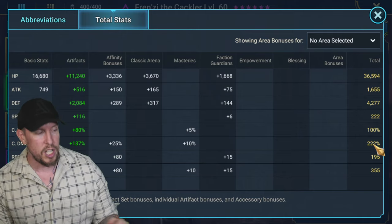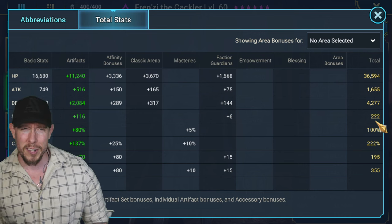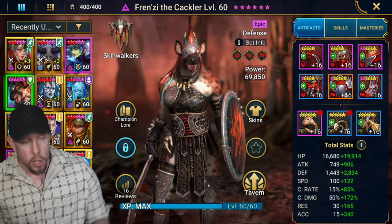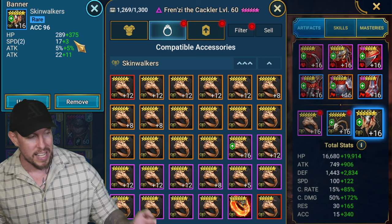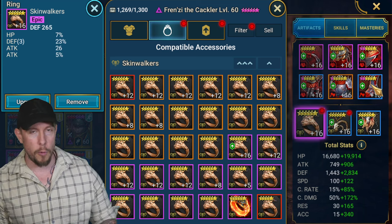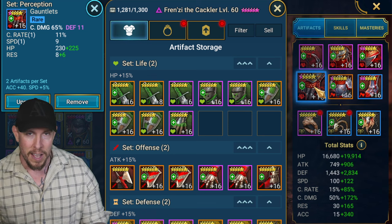There's a lot of twos going around here — maybe I should play the lottery. Either way, we have a decent amount of defense. We did choose to still hold on to a lot of accuracy. We could min-max the damage further by putting a lethal savage set on her, as well as defense on the banner, but I chose to keep the accuracy. Moreover, that 20 speed from the substats will come in handy as well.